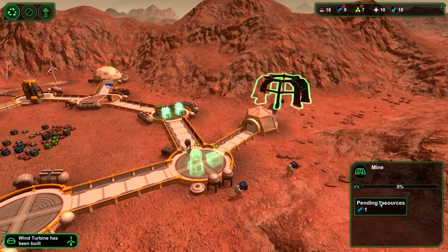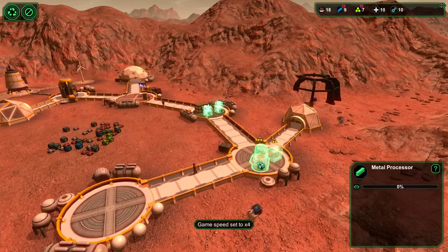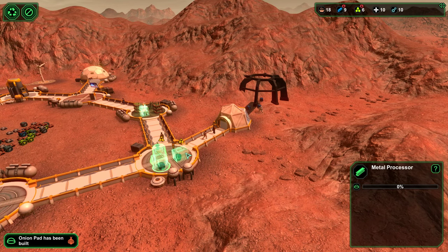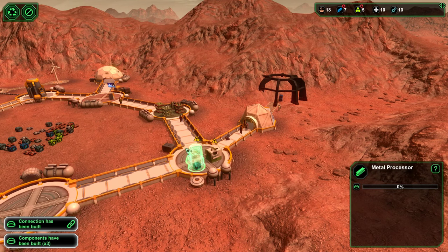We've got the mines getting built. We will speed that up a little bit. This is the most important thing — we've got to get the mine, we have to get our metal processor. Once we get that, we're going to be sustainable.